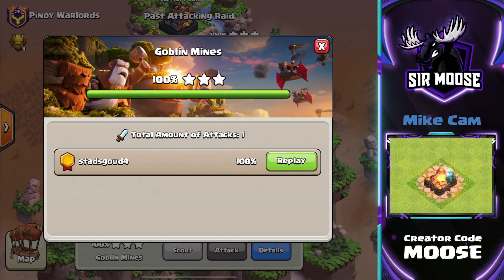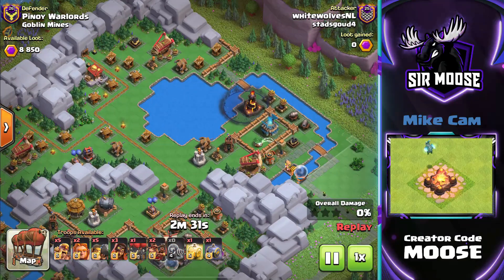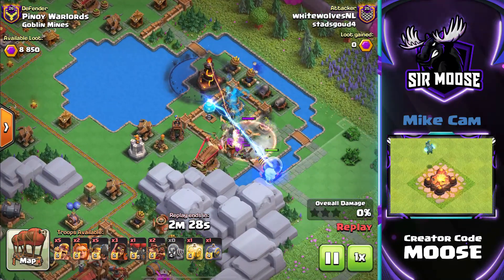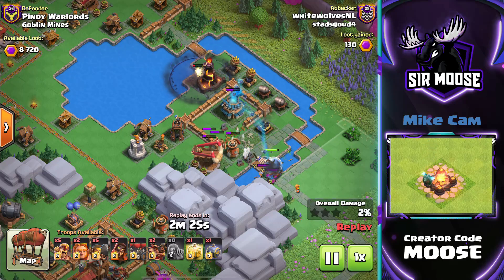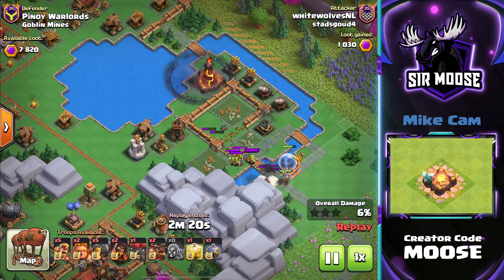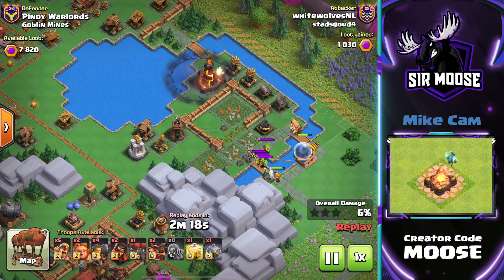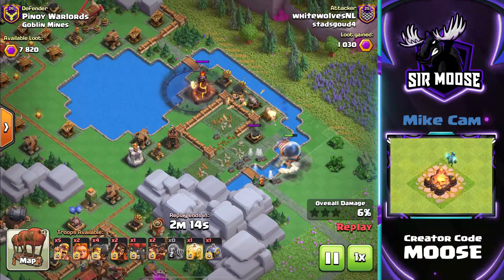On to the first replay — a one-shot against Goblin Mines using a mixture of troops including the new Mega Sparky. A Graveyard Spell in front of Mega Sparky. It's dangerous just sending Mega Sparky by itself, so you need to send in some support troops. The Graveyard Spell will help distract those defences. Mega Sparky is especially good against defences grouped together.